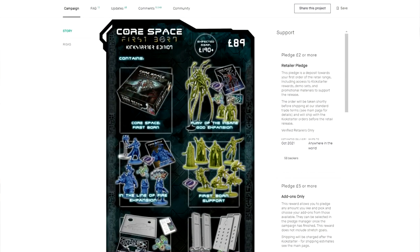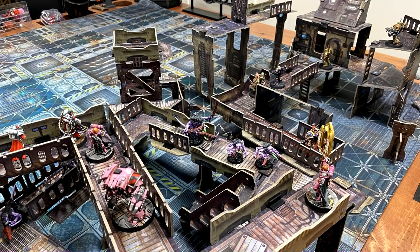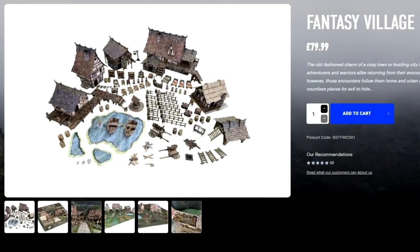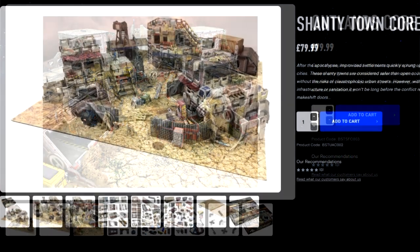Stefan P received the CoreSpace Firstborn Kickstarter pledge. Todd C received the ISS Vanguard Kickstarter pledge. Bob P received the Metromorph Cardboard Terrain. Kevin G received the Battle Systems Fantasy Village Cardboard Terrain. Enrique A received the Outlands Battle Systems Terrain. And finally Vincenzo F received the Shanty from Battle Systems as well.